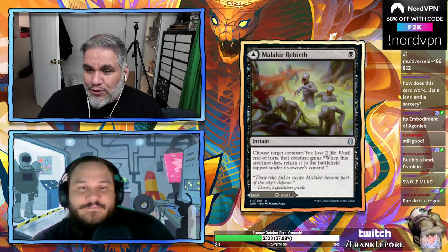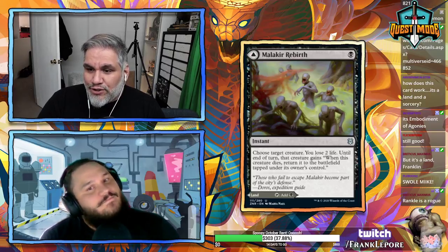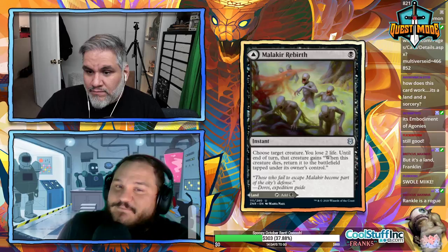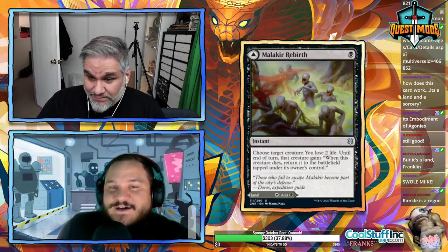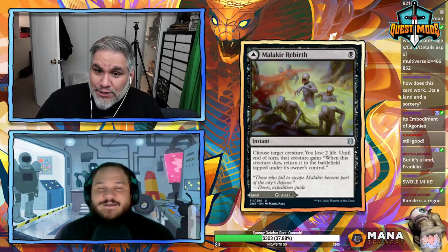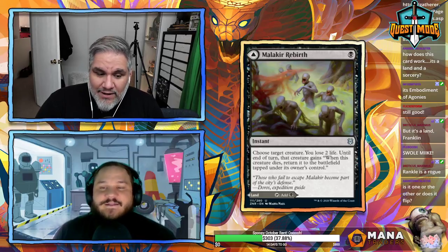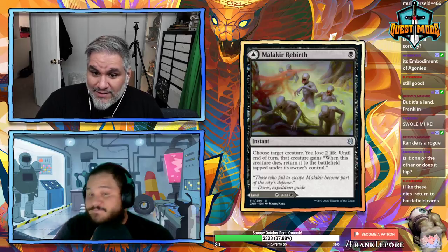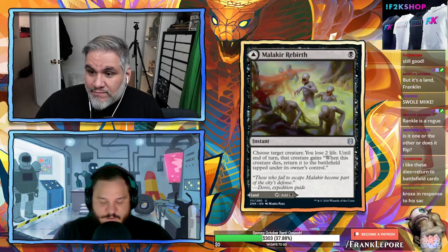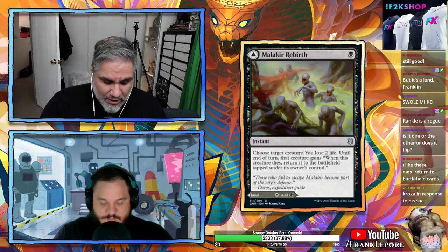Malakir Rebirth: one black mana instant — choose target creature, you lose two life, and until end of turn that creature gains 'when this creature dies, return it to the battlefield tapped.' With a sack outlet and ETB effects it's great, but you don't even need that — it's basically Blossoming Defense. Target creature dies, but it just comes right back.